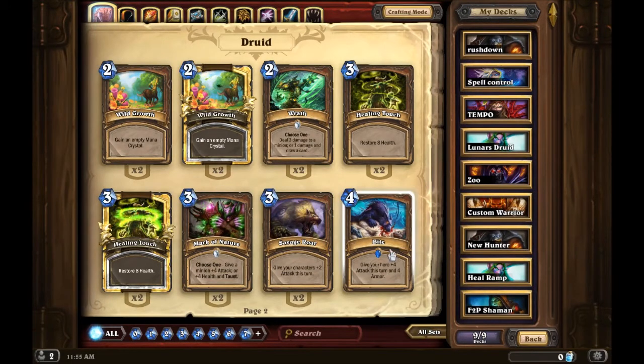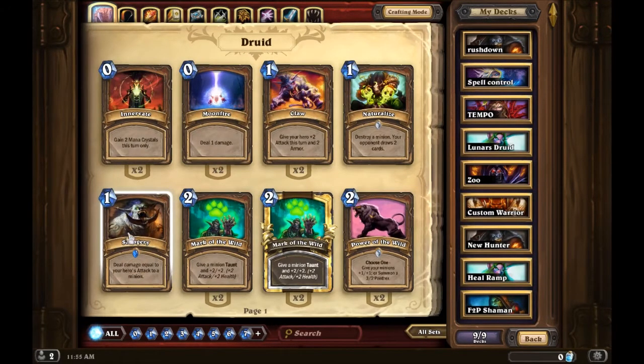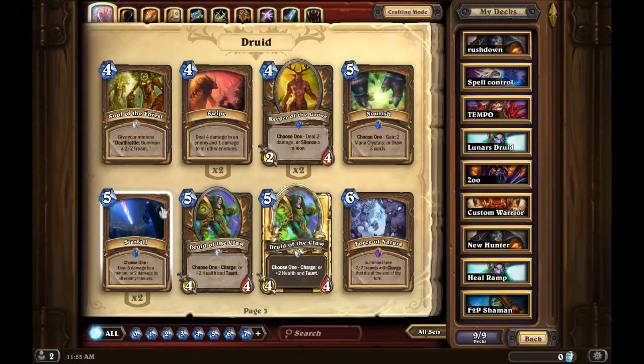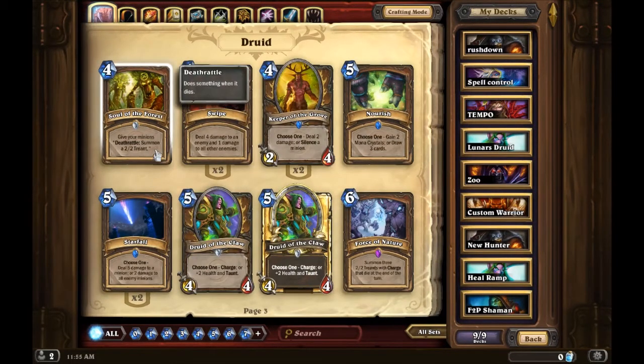Bite gives your hero plus four attack and four armor — I've never used that card before. Soul of the Forest is another card I've never used. It gives your minions deathrattle: summon a two/two Treant. I don't really see this card working that well — maybe good in a token druid deck, but otherwise, nah.